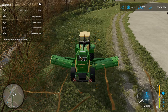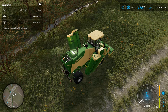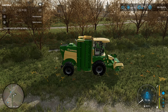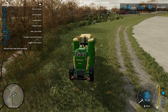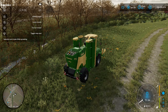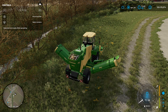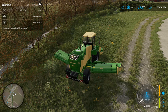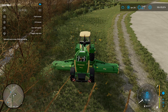Now remember guys, you have to unfold the machine. If you look up in your help window — which can be opened by hitting F1 on your keyboard — it will tell you to unfold the mower, and that's exactly what you want to do. Once these mower decks are unfolded, you can go ahead and lower them. You'll see another option that says Lower — you want to lower the mower — and then you just want to simply turn it on.